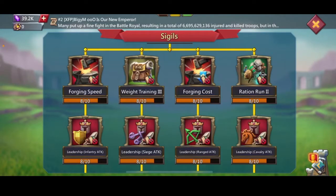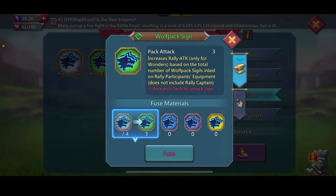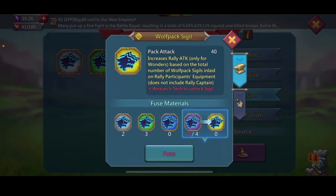Sigils — like Wolfpack Sigil — increase rally attack only for Wonders, based on the total number of Wolfpack Sigils inlaid on rally participants' equipment. Does not include the rally captain. If everybody has a gold pack attack, you can put up to 1,000 Sigils into a rally, and that rally for Wonders would be boosted significantly. A purple Sigil gives 20 and a gold gives 40 — but it takes four 20s to make a 40, meaning you give away 80 to get a 40. A lot of people go purple in every equipment slot first, then slowly upgrade to all gold.